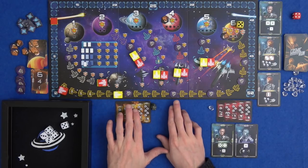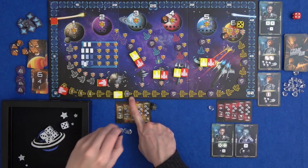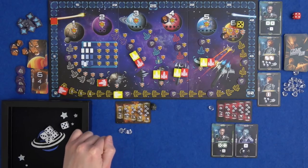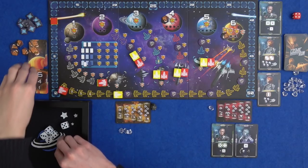These are infodare tokens. Certain spaces are marked as having one of these tokens on them - if you land precisely on that space, you can take the token and it's worth one, two, or three points. There are some alien cards that will get you some as well. That was a nice quick turn for Marty.